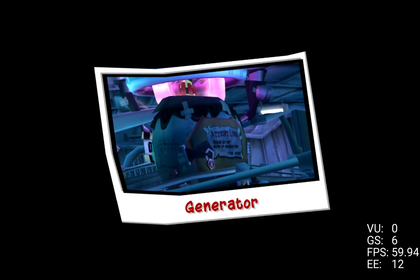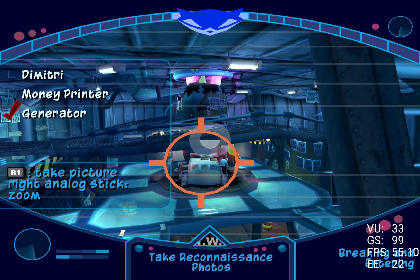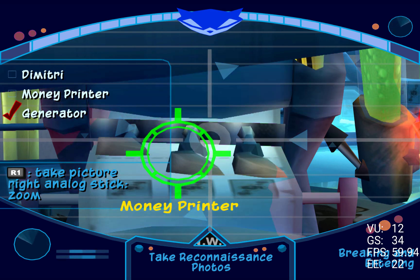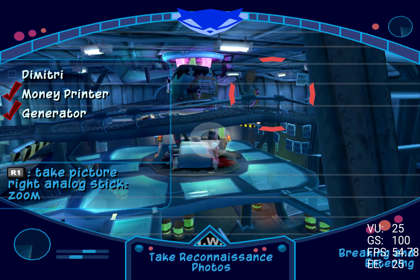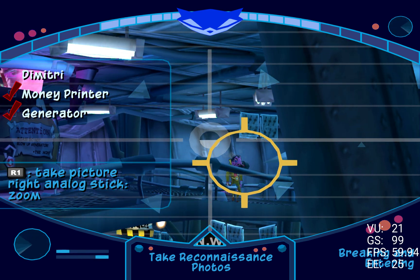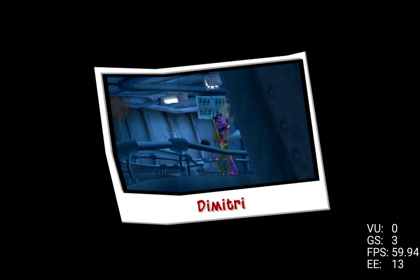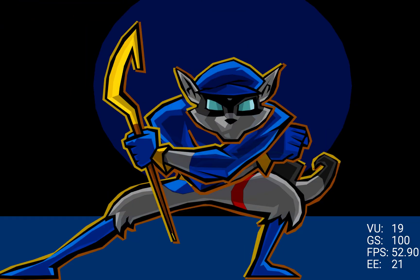That generator seems to be powering the security systems down here. You genius! Dimitri's using the clockwork tail feathers as printing plates! Given their rare alloy, they'll never wear out — unlimited forged money! That's our target: Dimitri, professional lounge lizard and international forger. That should do it, Sly. Head back to the safe house and we'll cook up a plan of attack.